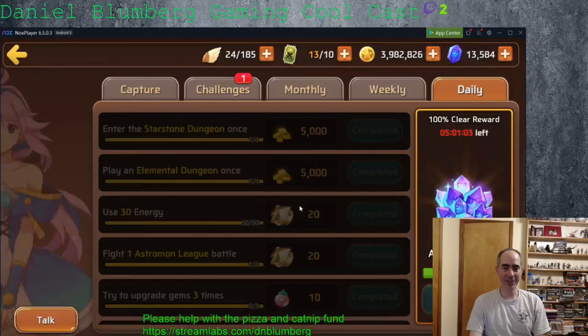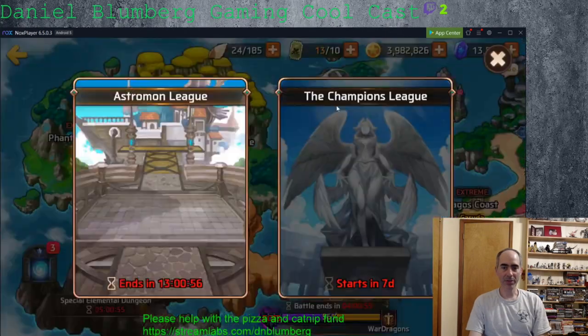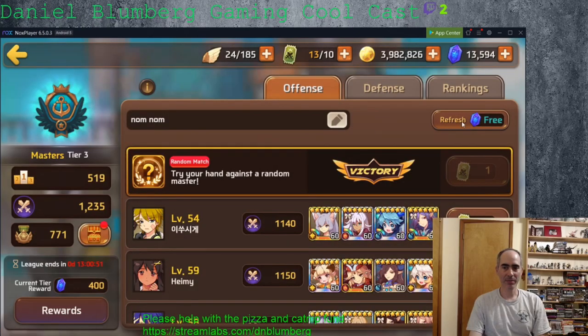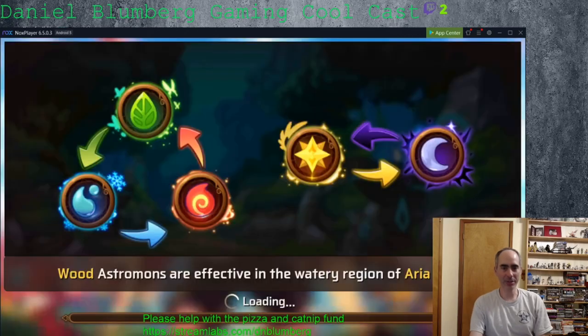Check out this PVP team. This is a PVP team with two 4-stars and two 5-stars. I've got a Tanya and a Cupid with the Merlin and the Shadow.